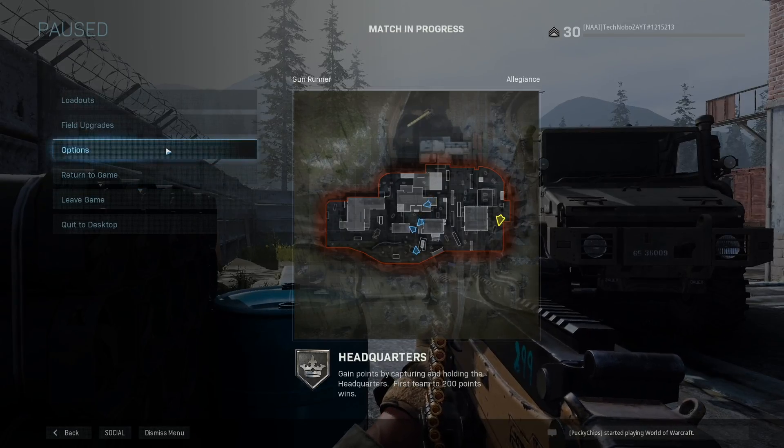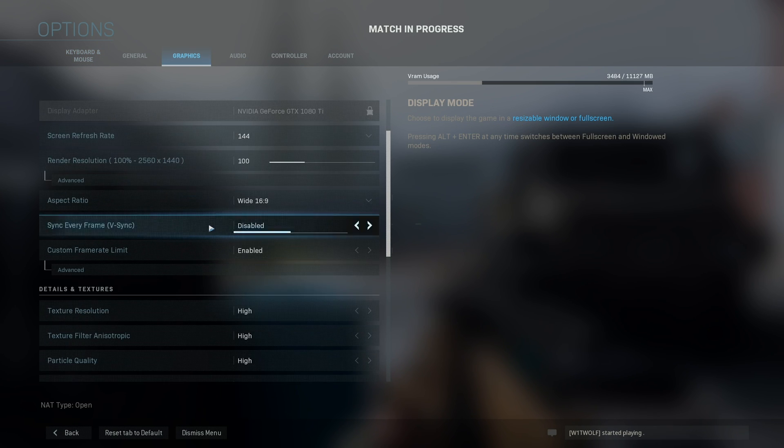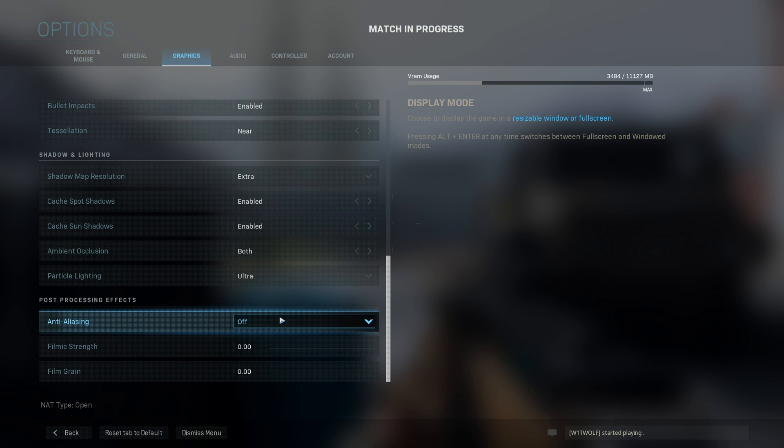Just to double-check: Options, Graphics. Scrolling down to the bottom, Anti-Aliasing is off, Filmic Strength and Film Grain are both set to zero.